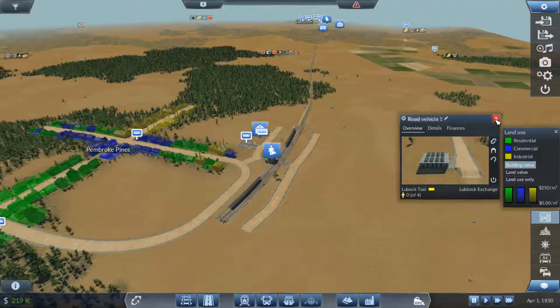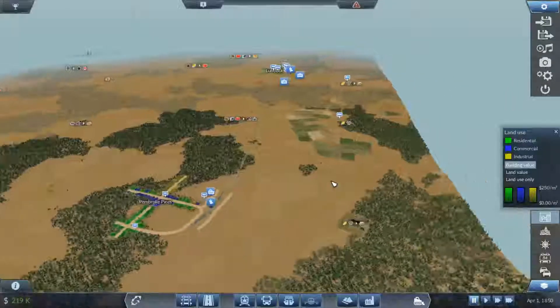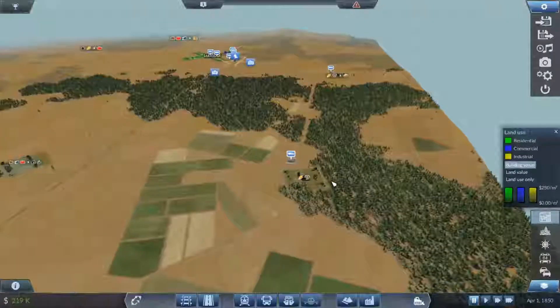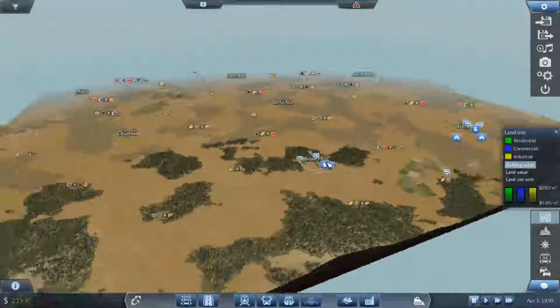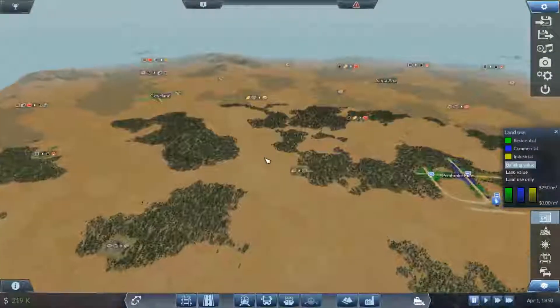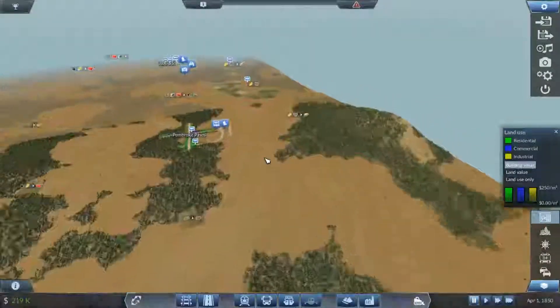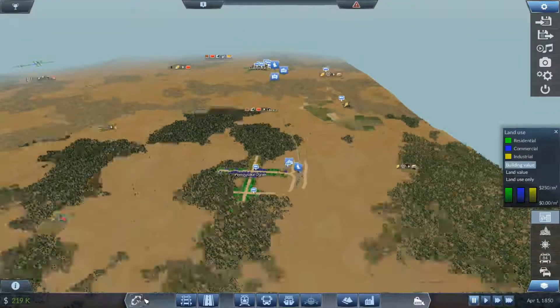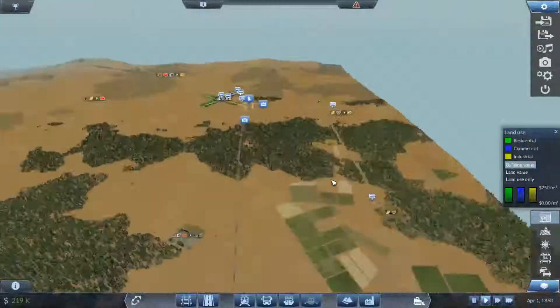We've got 219,000 sat in the bank, spent quite a bit. We can increase our loan — do we want to? No, not really. We'll need it for vehicles and upgrades and things. Now would it be worth shipping Cleveland onto the transport route? Probably not just yet.